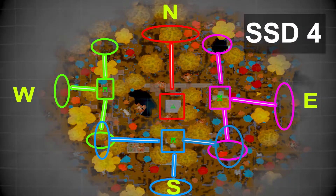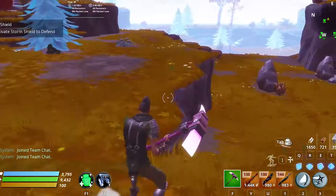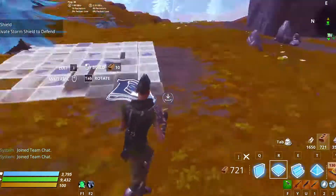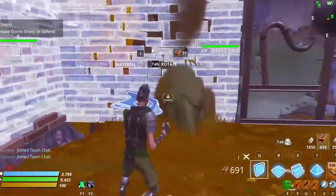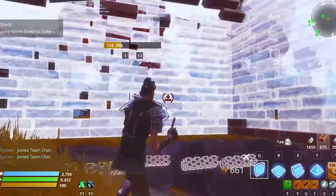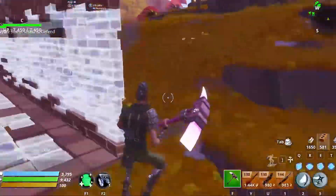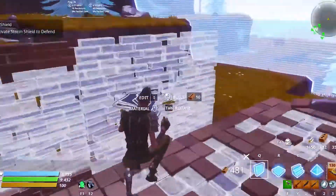Here you can see the map of all possible locations that husks would attack on Storm Shield Defense 4. Now I go and build defenses for Amplifier C. First I will build defenses for the east and south part of Amplifier C — what I'm building right now will cover both. The south part doesn't matter that much because later, when we install more amplifiers, husks will not attack Amplifier C from south.